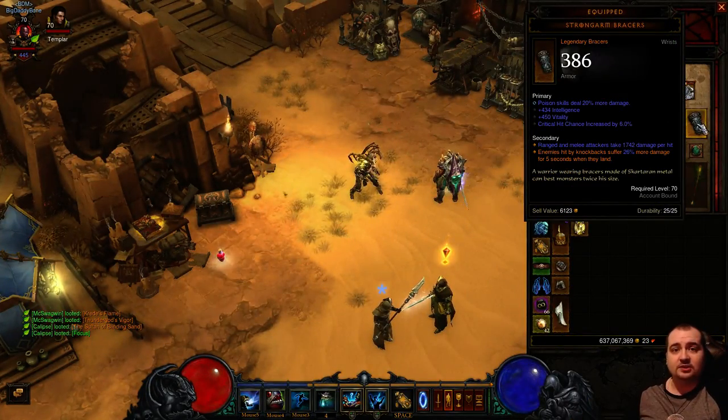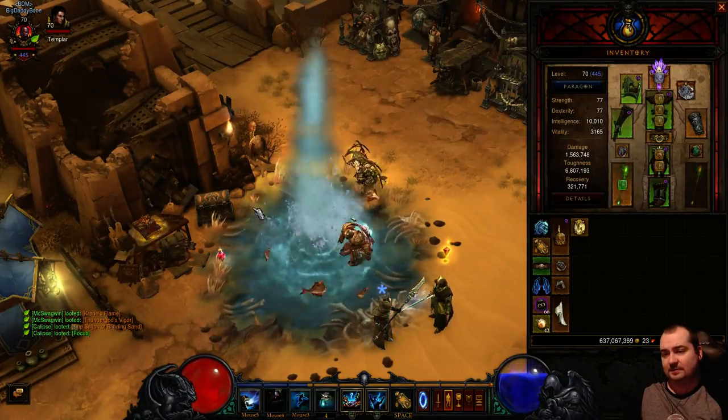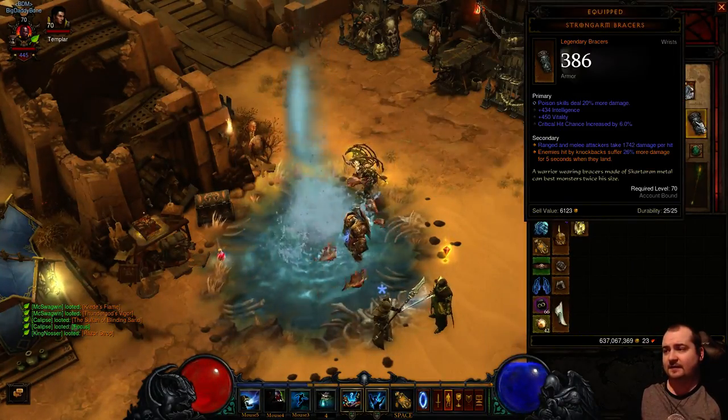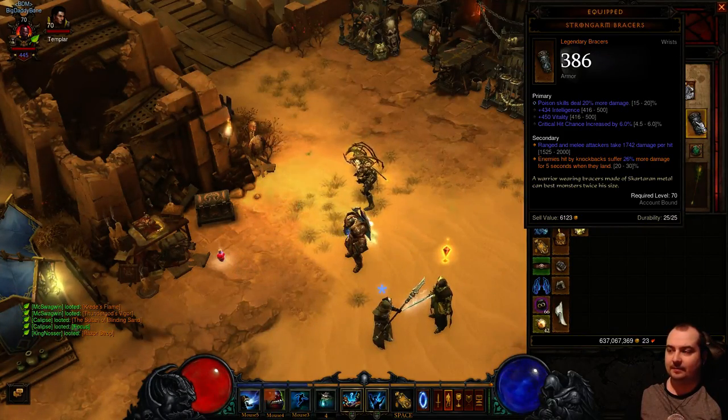We're using Poison Strong Arm Braces. With Piranhado here - you just cast it and as the mobs get sucked in it will proc the Strong Arm Braces. Mine are at 26% but you can get up to 30%, so I'm still hunting for better braces.